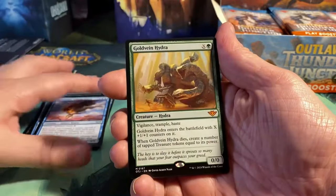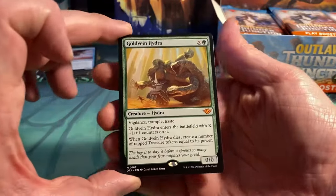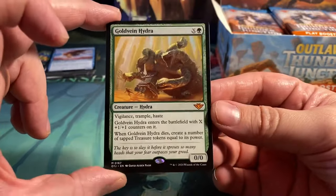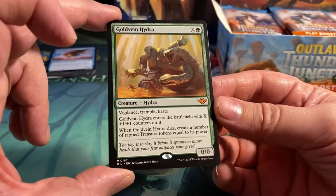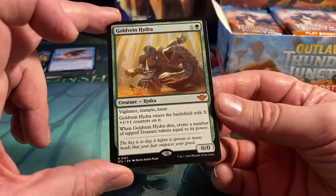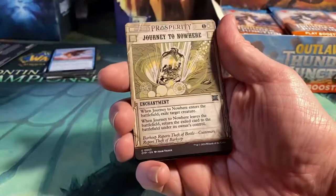Marauding Sphinx. We have our first mythic and that is a Gold Vein Hydra — super awesome card. I played it in the pre-release. It's 1 green and X for a 0/0 with Vigilance, Trample, and Haste. It enters the battlefield with X plus one plus one counters on it, and when it dies you create a number of tapped treasure tokens equal to its power. Super nice.